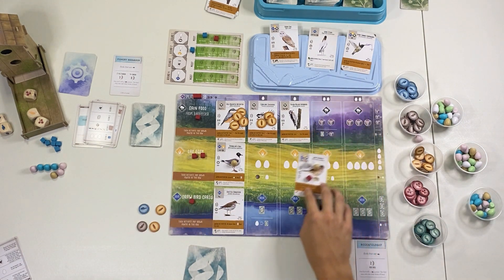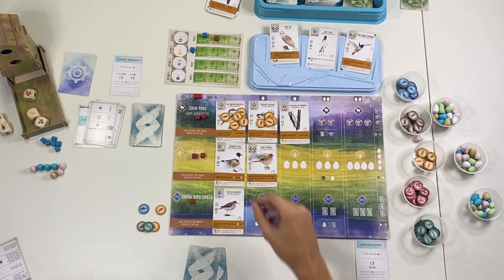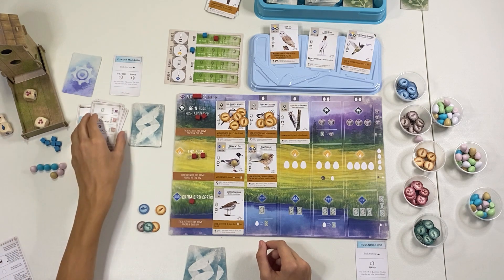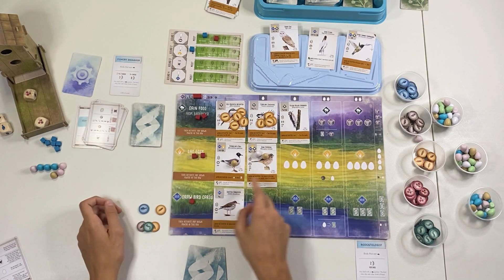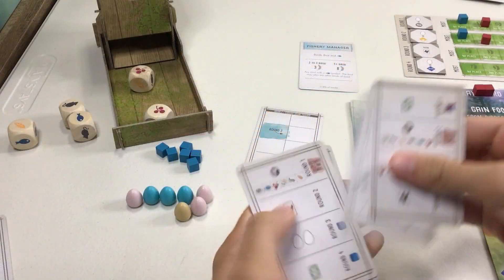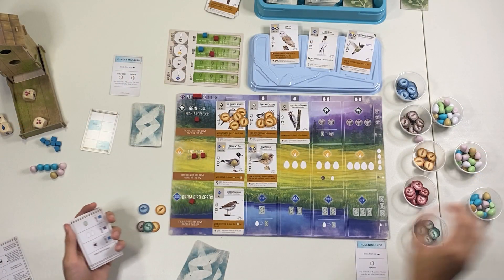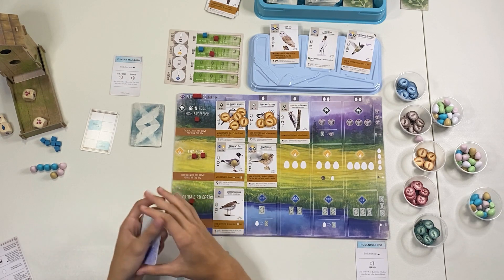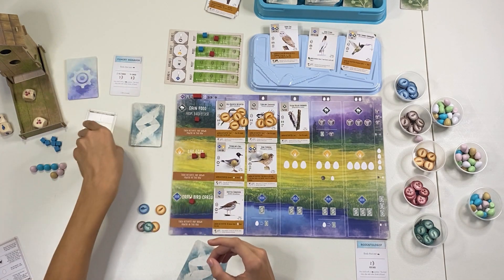My last turn of Round 2 — I'm going to gain three resources: one wheat, then reroll and gain a fish and a mice as well. Moving over, I'll move this bird back to this habitat and gain a worm from supply, and cash these under those cards. The automa's last turn: they just take this out, activate all pink — I still don't have any — so they get four eggs, I only have three eggs, so they're going to beat me again. Then we'll remove the card after Round 2 and reshuffle to move to Round 3.